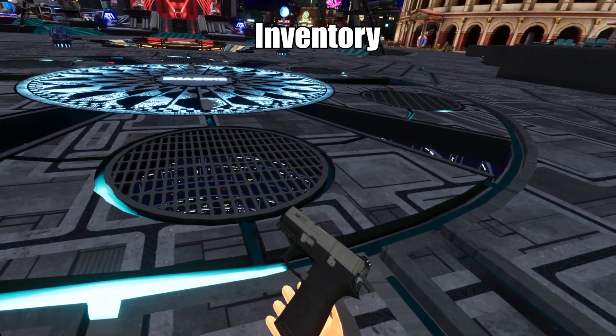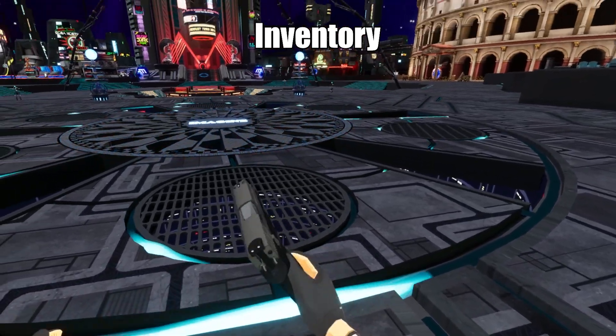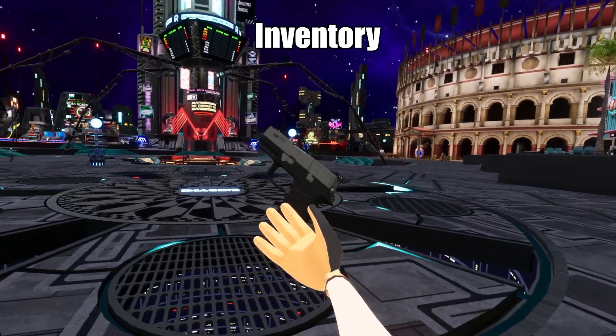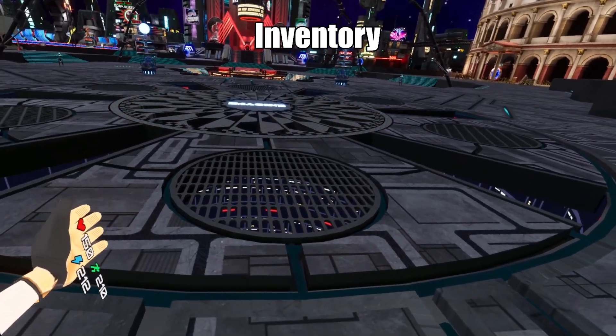If it's a sidearm it'll be in your hip. Rifles and staffs will be on your back. You can grab it with the grip button — it's on a toggle so make sure not to click the grip again after picking it up. Shoot using the trigger button. To reload, press the A or X button on Quest and A on Index to drop the mag, then put it in your stomach and peek it out to reload the mag and continue shooting.